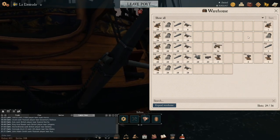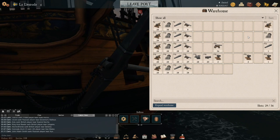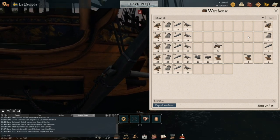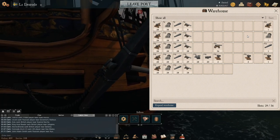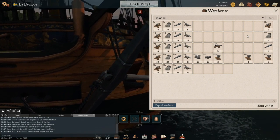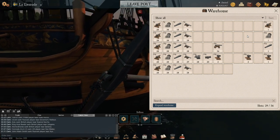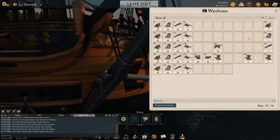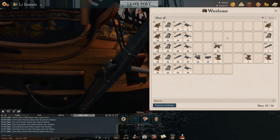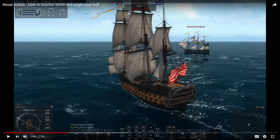Shooting for the masts depends on the angle of the enemy ship. Sometimes it's more viable than putting a full broadside into an enemy. I want to throw up a quick clip showing angling — there are a lot of visual learners out there and it'll help clarify what I mean by angling.